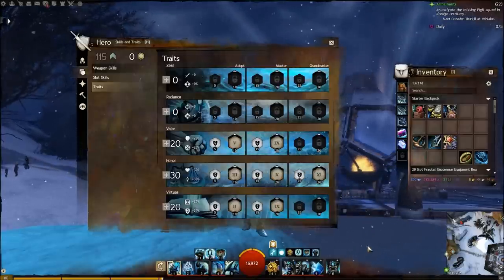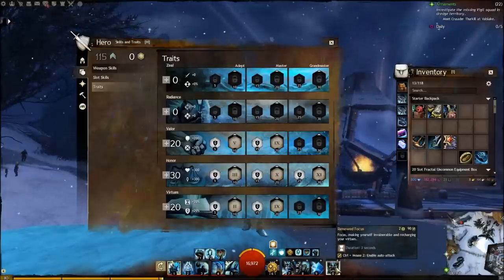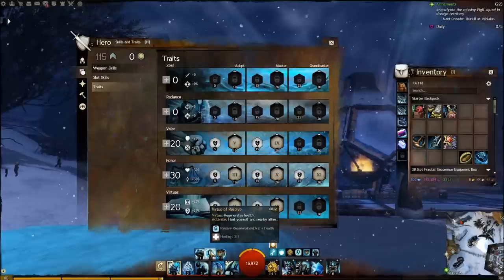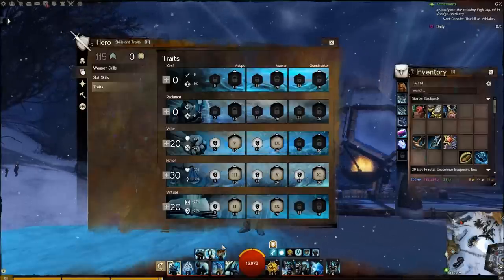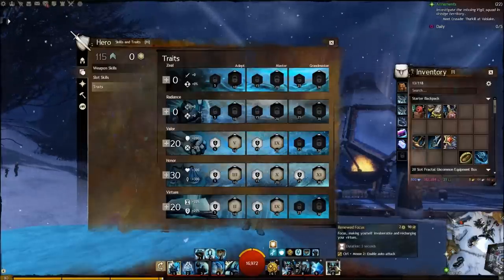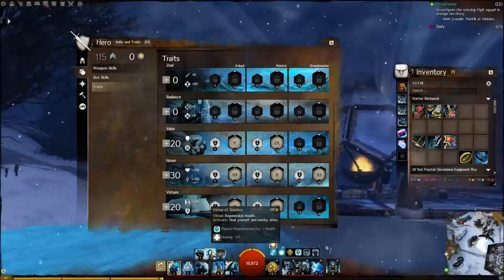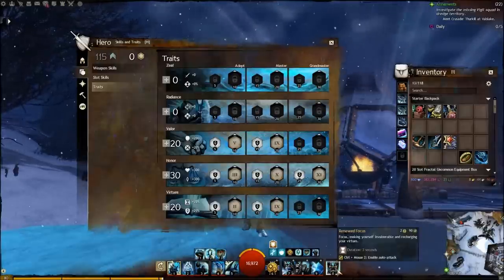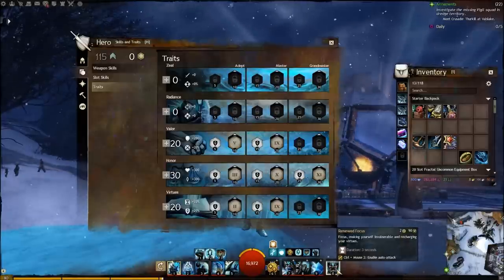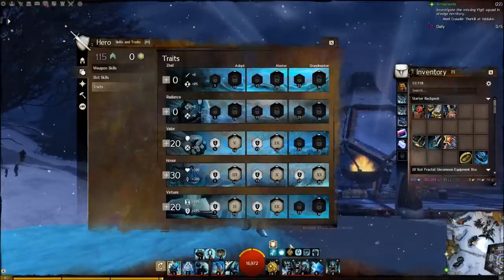The elite skill I run is Renewed Focus, which is really great because it renews your virtues. So you can use Virtue of Resolve to heal your allies, then use Renewed Focus to recharge your virtue, then heal again with Virtue of Resolve. A lot of people use this as their 'oh crap' skill, but I use it more often than that because I like to have my Virtue of Resolve ready in case I need to heal.